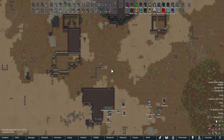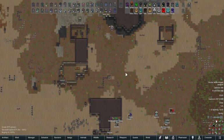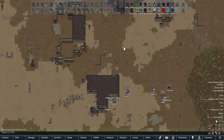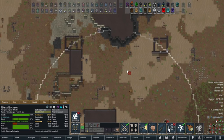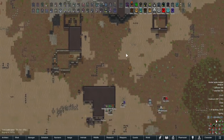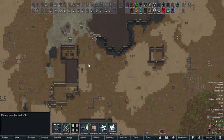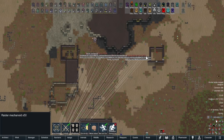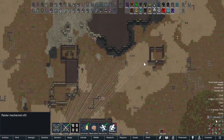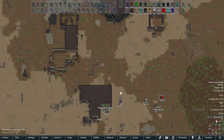That damn brute is running away — I thought that was supposed to be the superior melee unit. Even my top shot can't hit it up there. It's just out of range — ran away like a coward. Okay, I guess we're moving up. I'll move like this so I can try to divide the force between the areas.